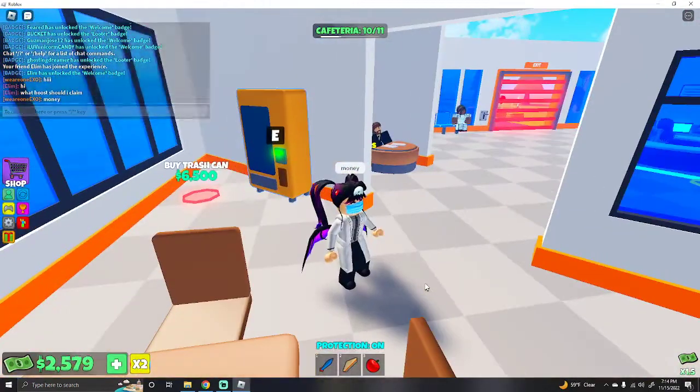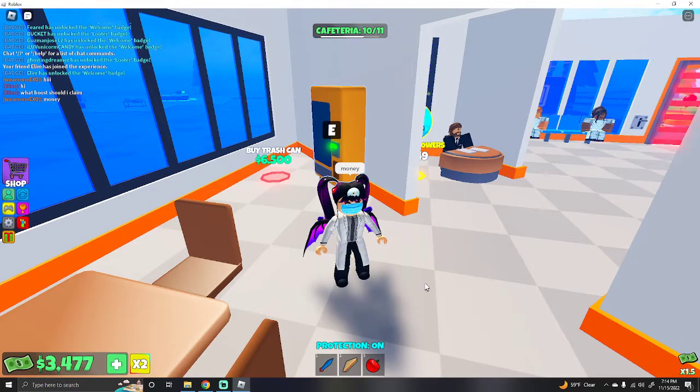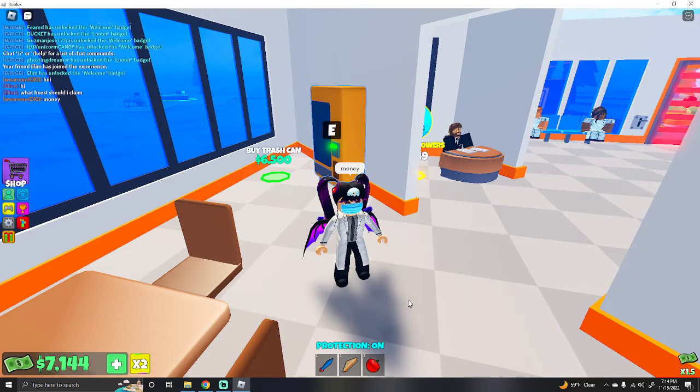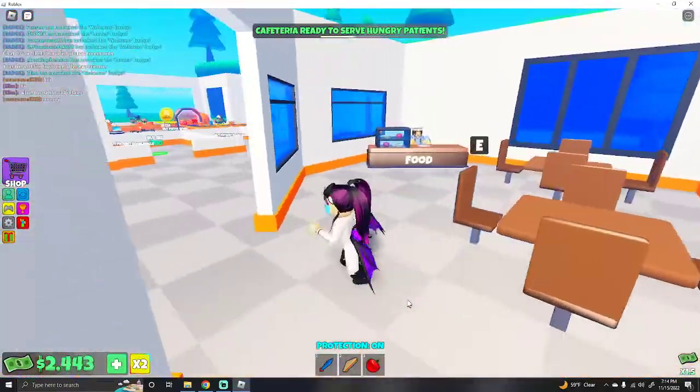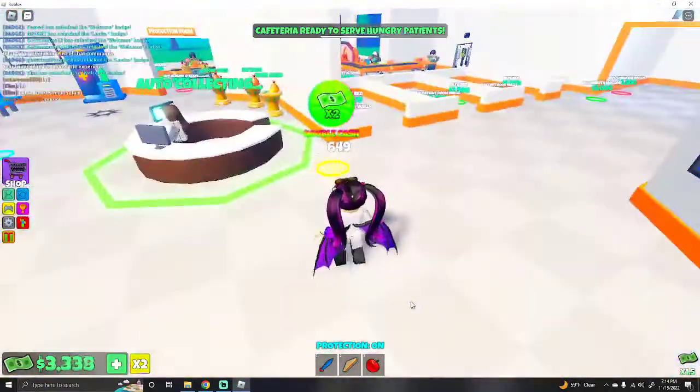If a friend joins it's a good idea to get the money boost — I clicked it because it helps speed things up. Once that friend leaves your money won't go that fast. Okay, so the cafeteria is ready so people will go there if they need to.